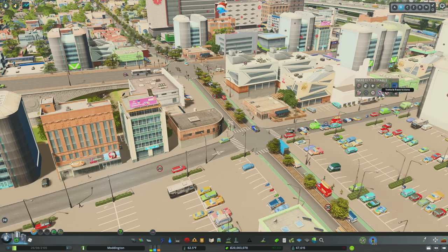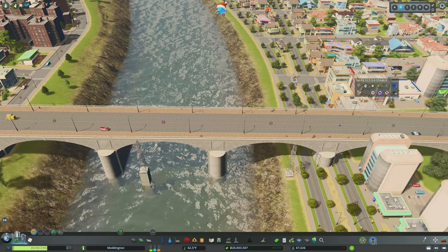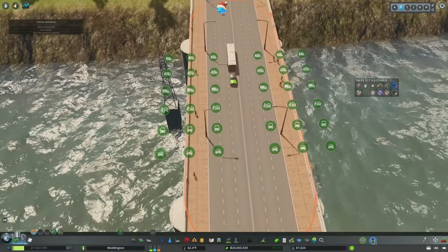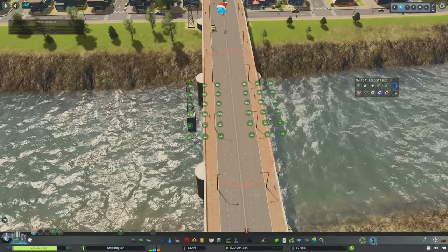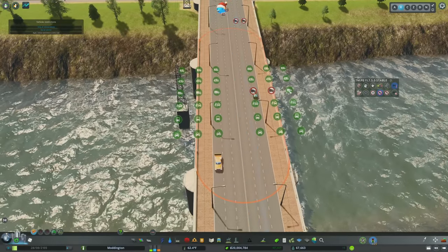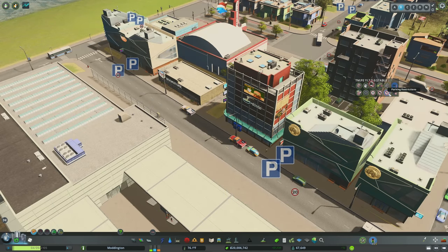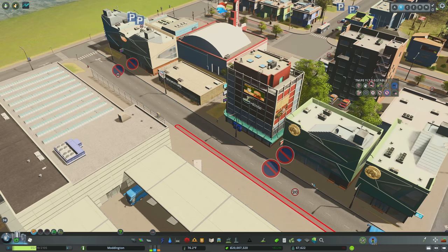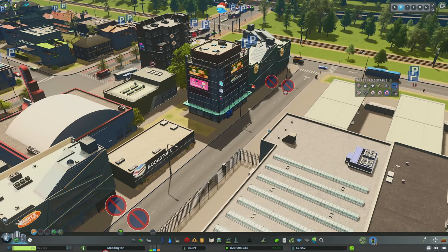Next, we have vehicle restrictions, really useful for restricting certain types of vehicles from certain roads. For instance, if you wanted a bridge to have no freight traffic, select the tool, select the bridge, hold down shift to cover the entire bridge, and select all the freight traffic icons. Now freight is no longer allowed on that bridge. And then we have parking restrictions, which allow you to remove street parking wherever you'd like. You can eliminate it one by one or hold shift to wholesale eliminate it on the segment between intersections — useful if parking is showing up on inappropriate streets.